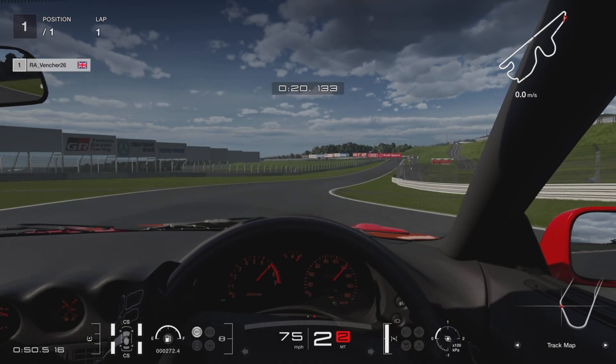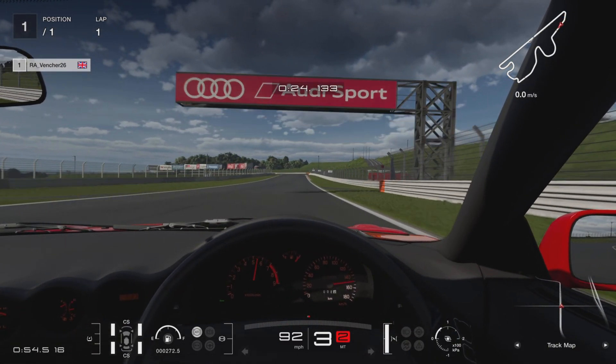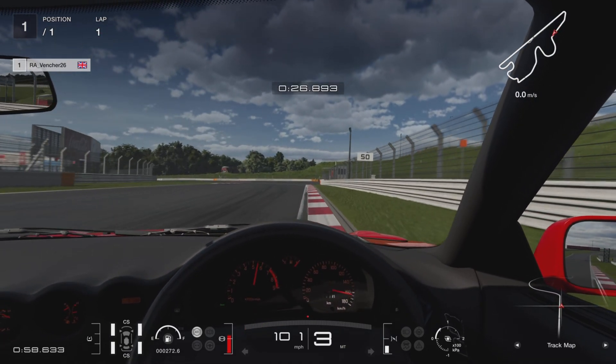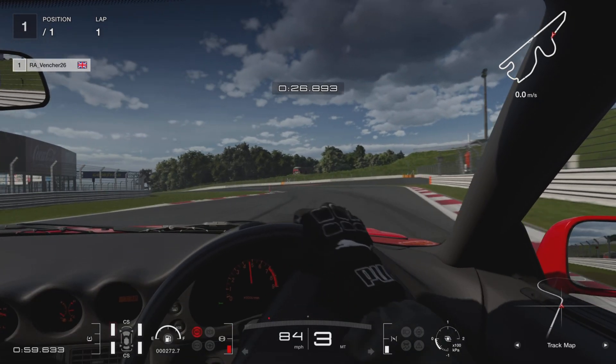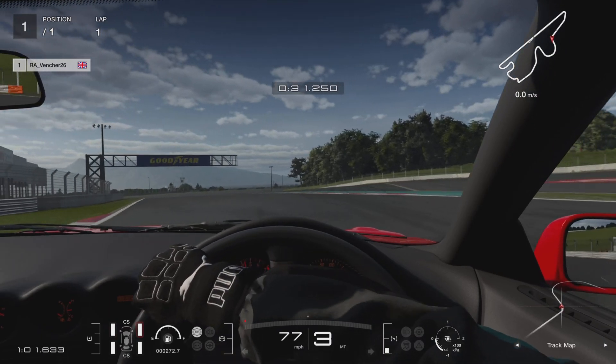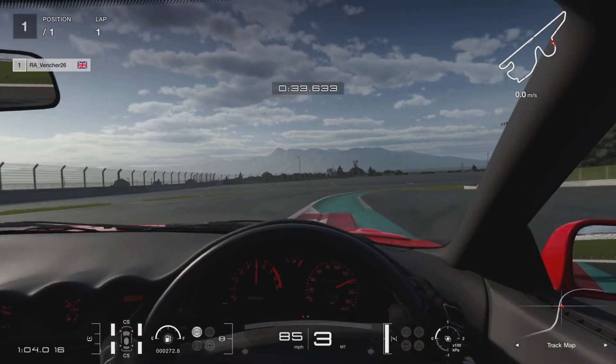Straighten it up, then come down to our next left, looking to brake just before the tyre mark again and swing it in at the end. Just manage your brake, manage your throttle. Once you've gone past that kerb you can then get on the power. Take a fair inch of the kerb on the outside.